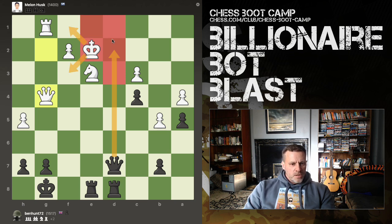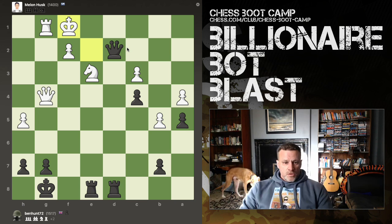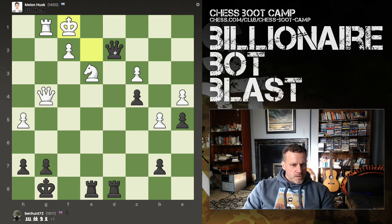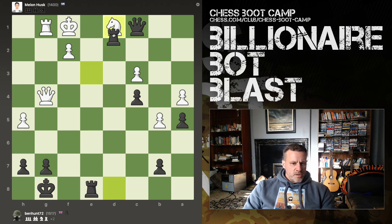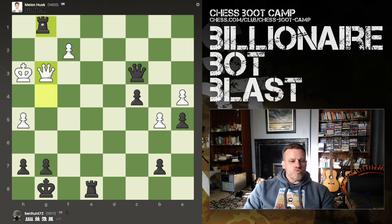It needs to go here or here. Hang on — he's got a mate threat. That's not great. But now I have this check and I can take out his rook. And now there's no mate threat and I've won his rook. Excellent. Now we must be clinical. Check — I could have won the queen.